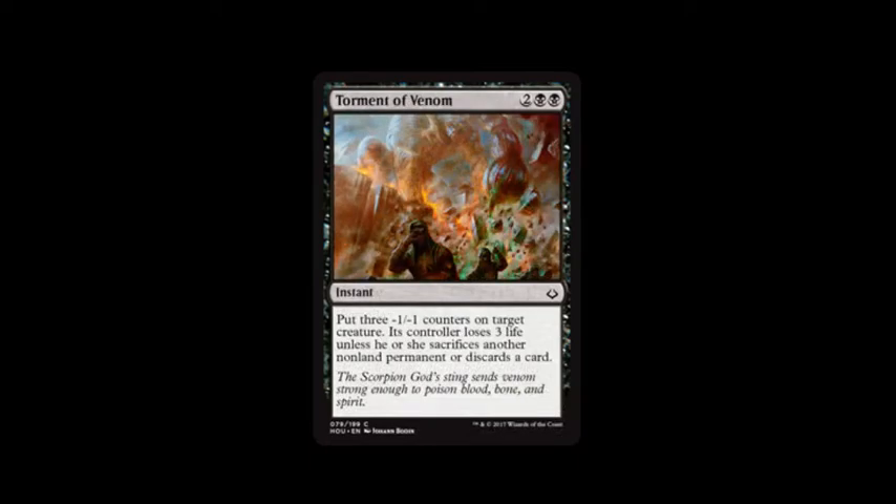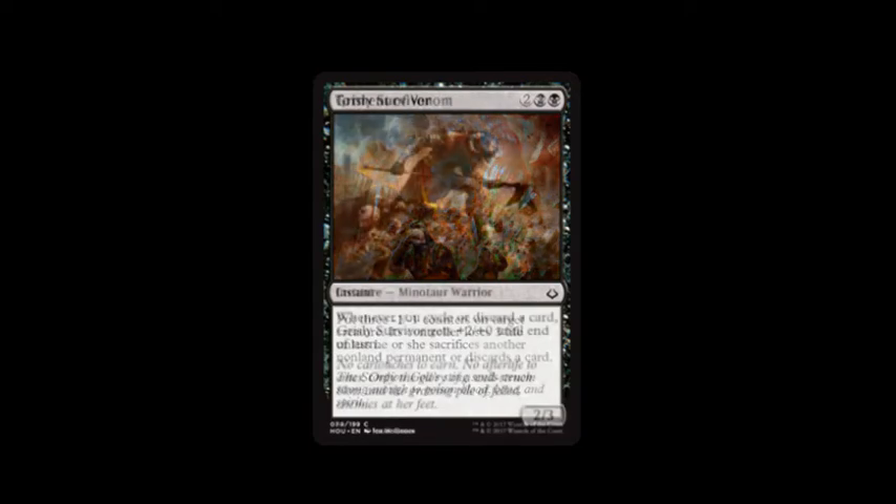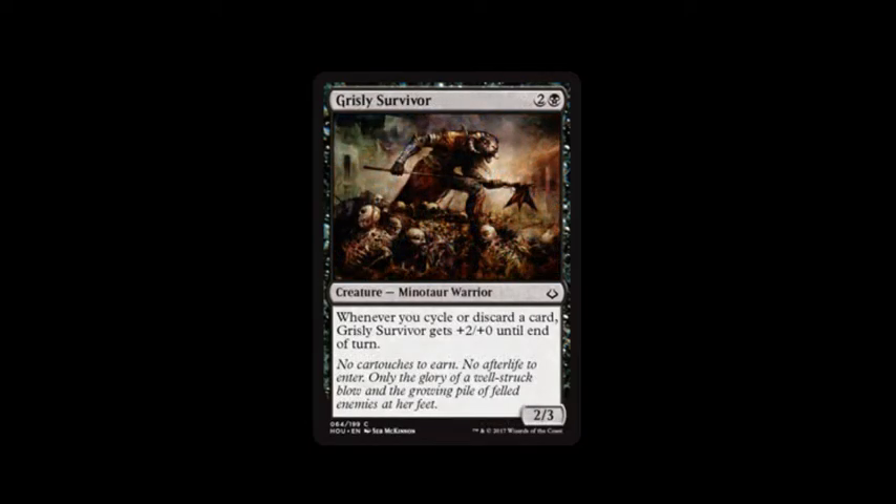Next card is Torment of Venom. It costs two swamps and two. Put three negative one, negative one counters on target creature. Its controller loses three life unless he or she sacrifices another non-land permanent or discards a card. If they have no cards in their hand, there's your answer.